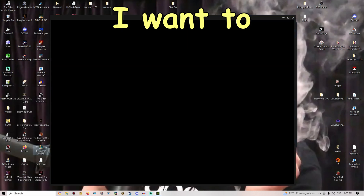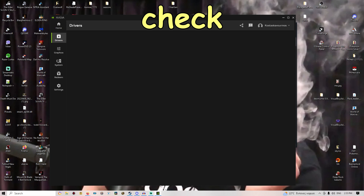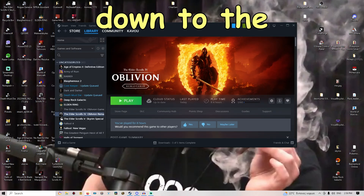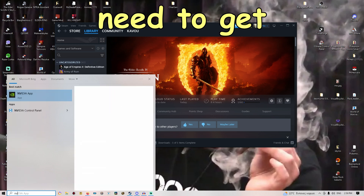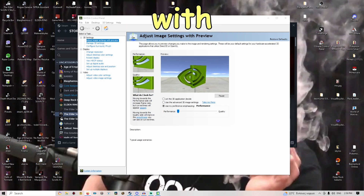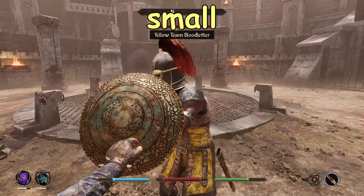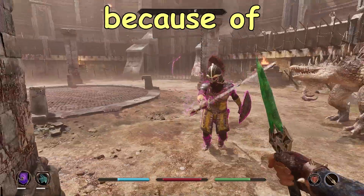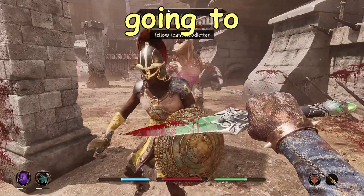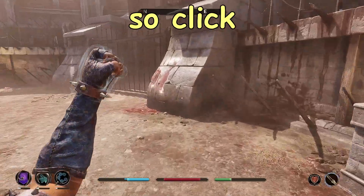Next, let's move to NVIDIA settings. First, open the NVIDIA application, go to Drivers, and check if you have any driver updates to install. Once that's done, type NVIDIA in Windows to get the NVIDIA Control Panel. Go to Adjust Image Settings with Preview and move the slider all the way to Performance. This will make all of your games run even smoother. Click Apply and that's it.